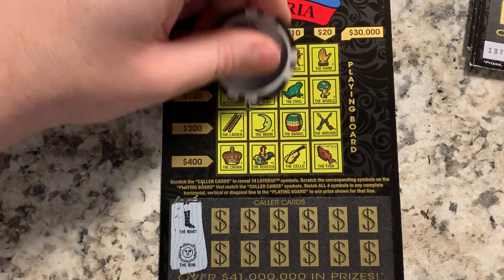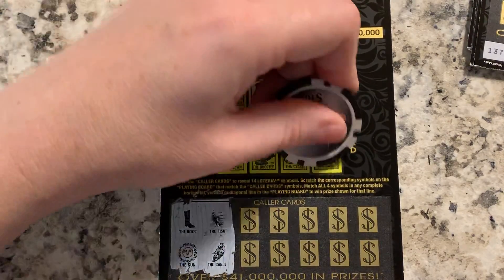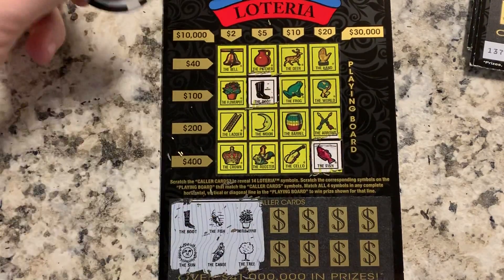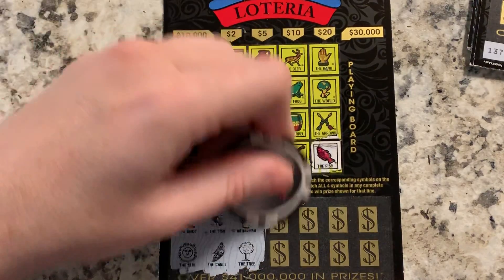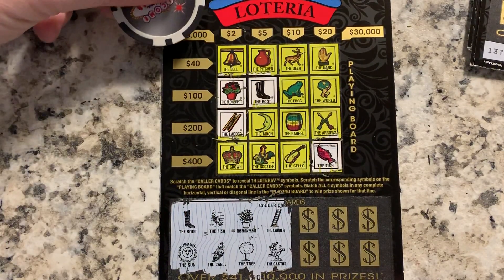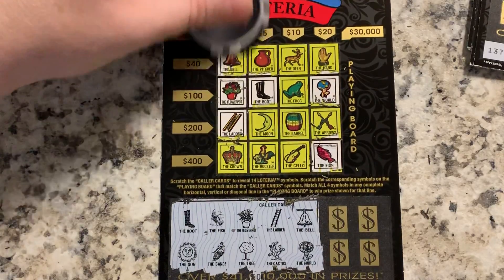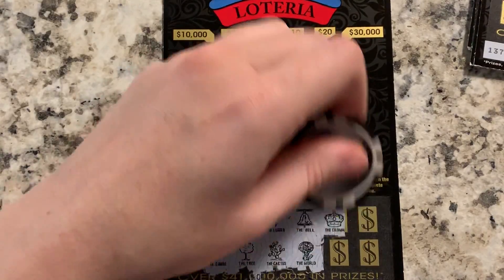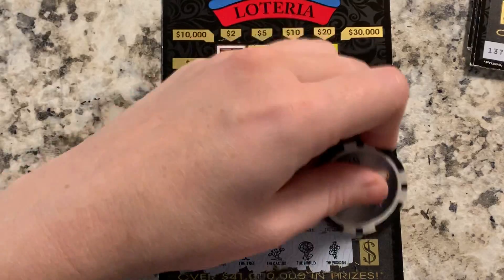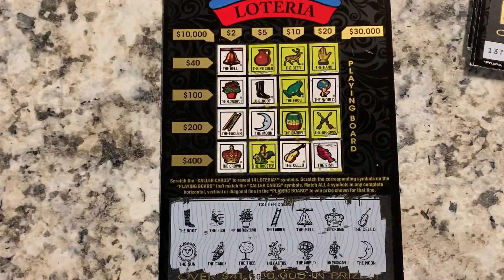Ticket 136: boot and sun. Fish and canoe — fish, no canoe. Flower pot and tree — no tree. Ladder and cactus — no cactus. Bell and world — there's a world, there's a bell. Crown and musician — there's a crown, so we've got a $2 win there, no musician. Cello and moon — moon and cello, two bucks!